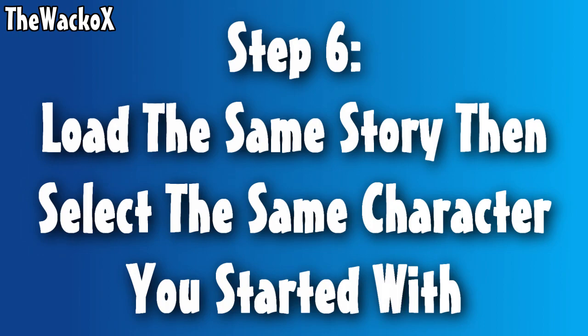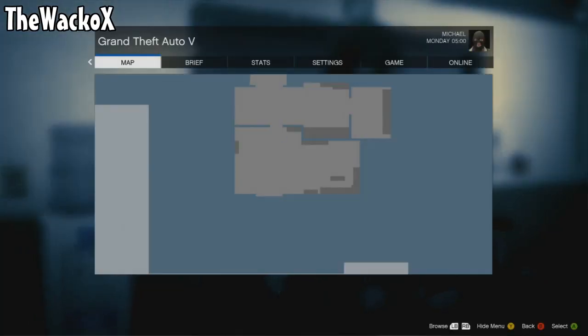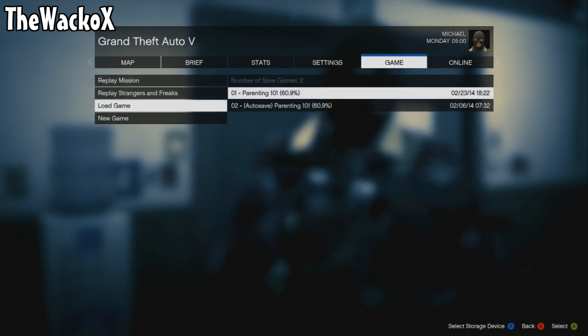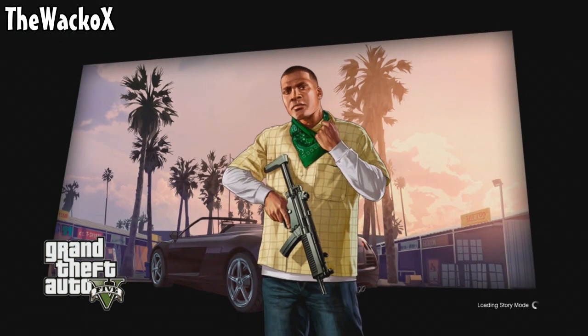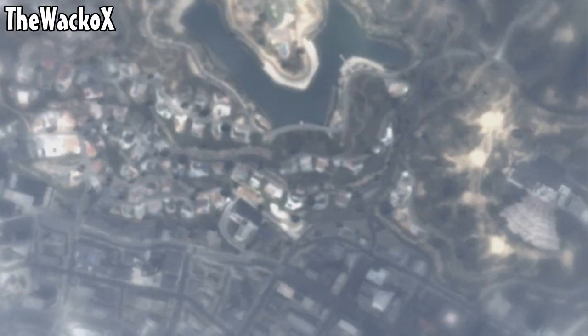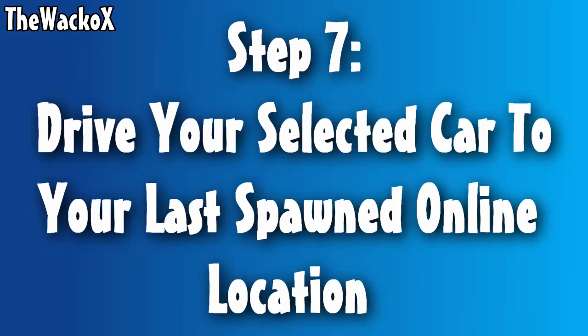Step six: load the same story mode save and select the same character you started with. Go to Load Story, then Load Game. Once loaded, select your character — I started with Franklin, so I load Franklin back up.